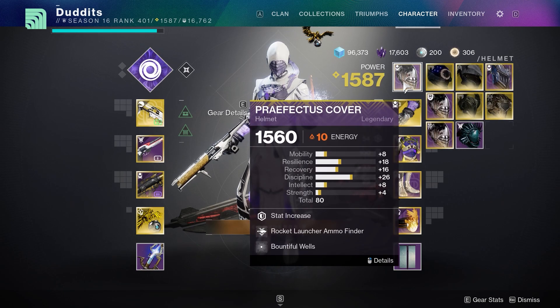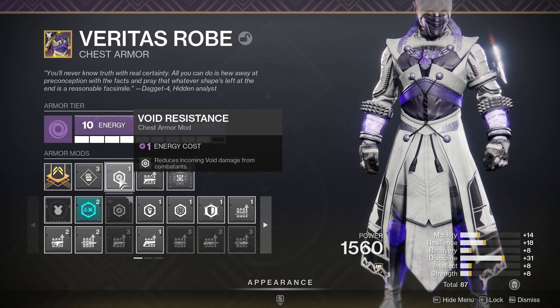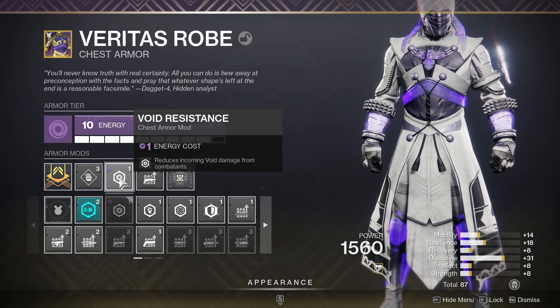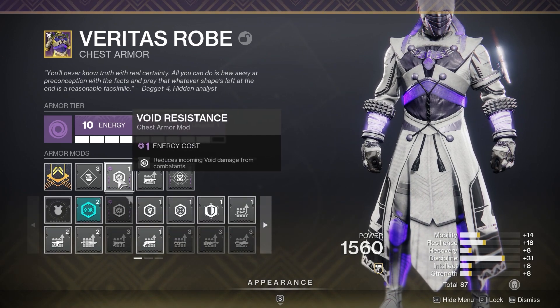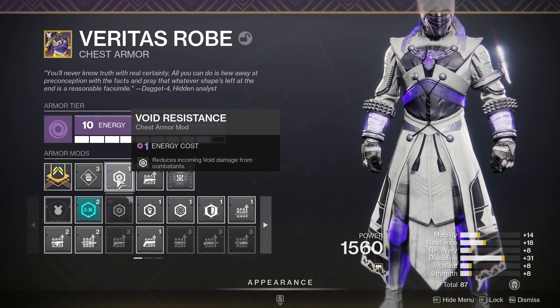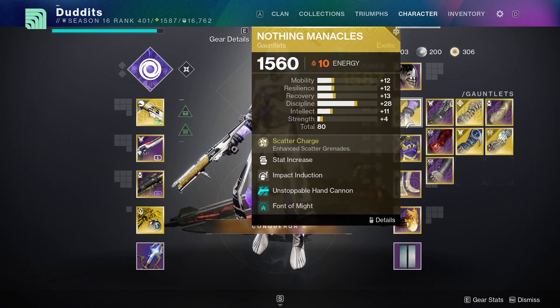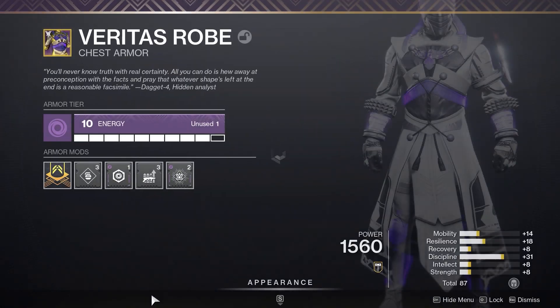One quick thing to mention: void resistance on your chest piece. I wouldn't say it's critical - there's 50% extra void damage coming at you and I'm not sure it really helps that much since you still get one-shot by snipers quite often. It's pretty pointless in my book, but you might as well put it on if you've got a void chest piece.